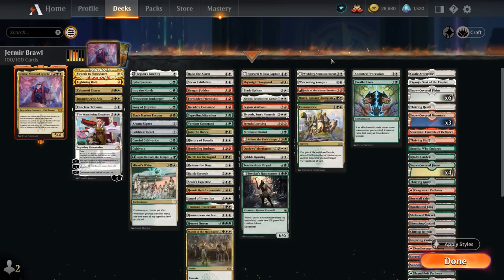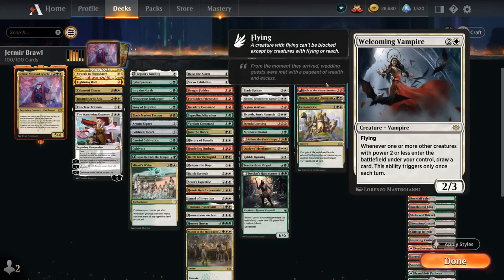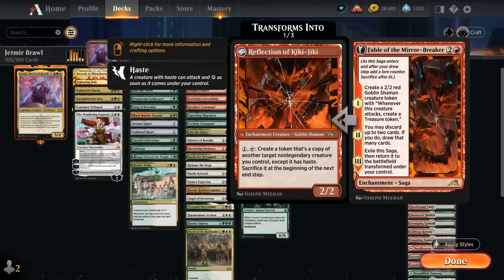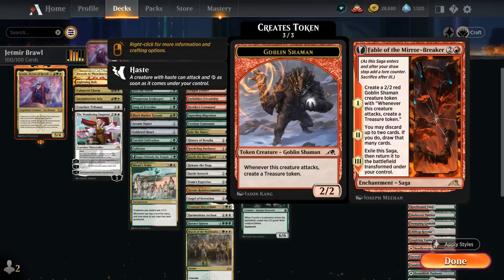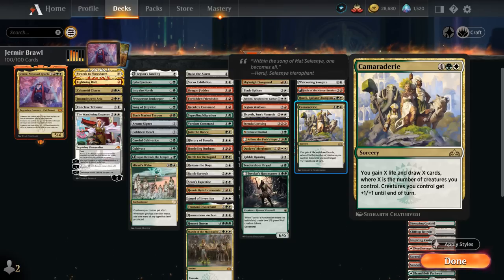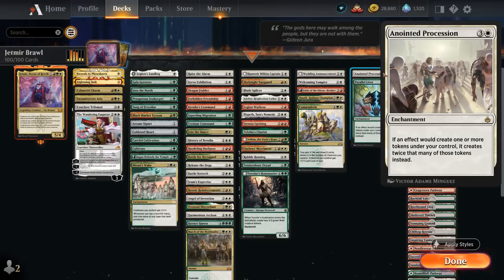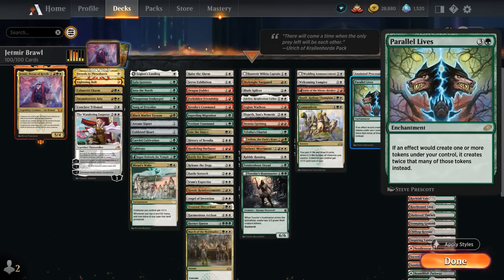In the Card Draw category: Wedding Announcement potentially draws cards or makes additional tokens, eventually giving the team +1/+1. Welcoming Vampire draws cards as long as we play small creatures. Fable of the Mirror Breaker gives card selection and makes a 2/2 Goblin Shaman token that creates treasure tokens when it attacks. Huatli can be a powerful card draw engine if we ultimate with the minus 8. Camaraderie gives our team +1/+1, gains X life, and draws X cards where X is the number of creatures we control. Last but not least, both Anointed Procession and Parallel Lives double our token production, and they also work nicely with treasure tokens.